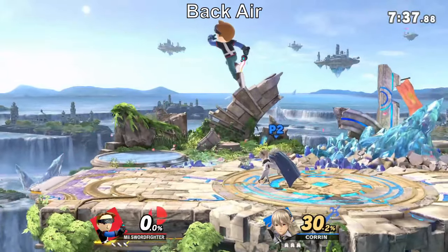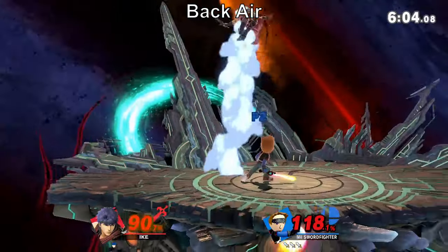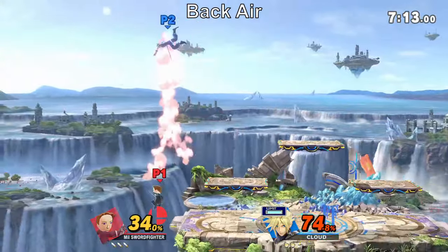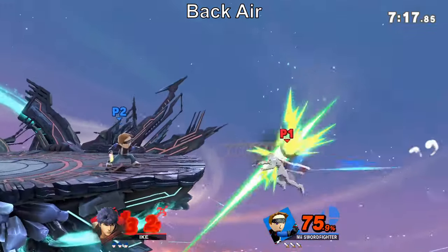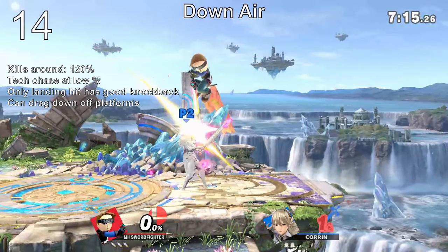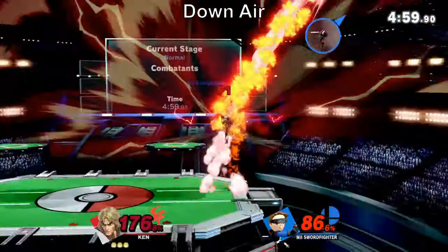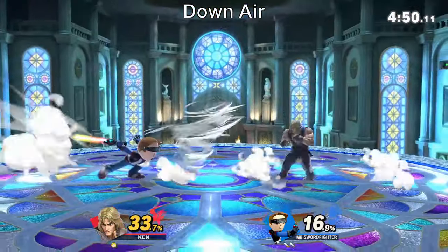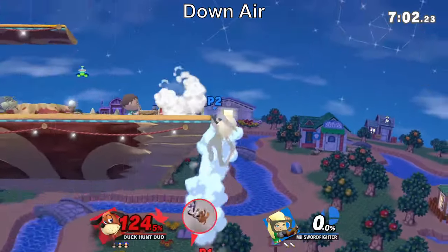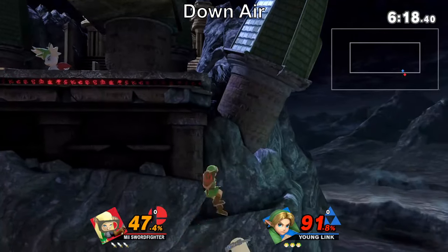Fast falling to hit smaller crouching characters can also be quite difficult. However, back air is safe on shield if you hit right before landing and starts combos until mid-percent, where it forces techs instead. Because of that, it's best used for cross-ups, spacing, pressuring shields, as well as a kill move. Down air is a multi-hit aerial, making it tricky to defend against despite its initial delay. However, you will be vulnerable to quick out-of-shield options and whiff punishes. On the plus side, it can poke through shields after you've weakened them, and your opponent will soon be conditioned to hold shield or try and punish your down airs. It's especially nice for ledge trapping since it can drag down opponents with you, as well as gimping because of how long it stays active.